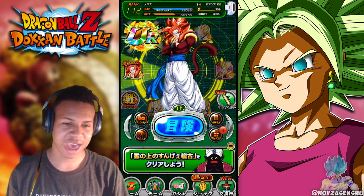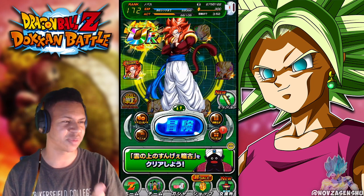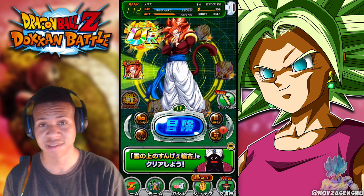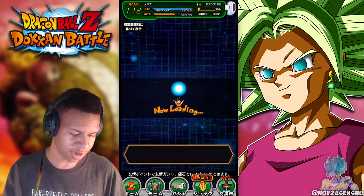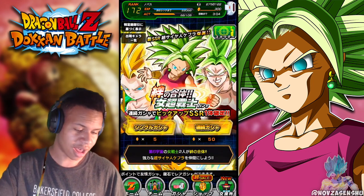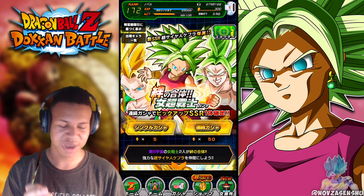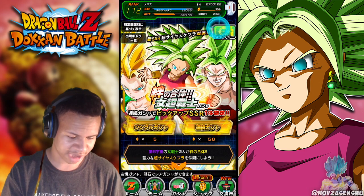I'm on my JP account and we currently have 300 dragon stones. It's been like two or three months since I made a Dokkan video. My guess is they were giving out 300 stones. We are going to be doing a summon video on the Super Kefla banner — I heard it's a guaranteed SSR banner, so your last pull in every summon is going to be an SSR.